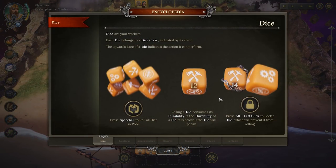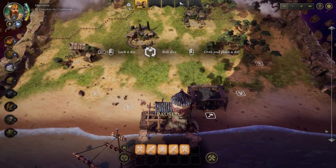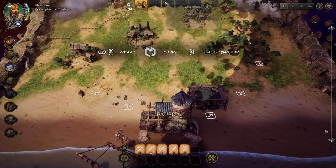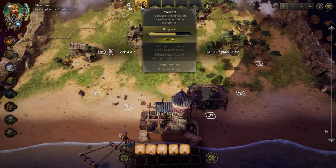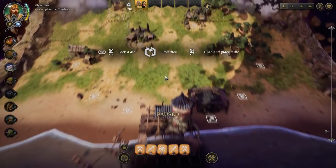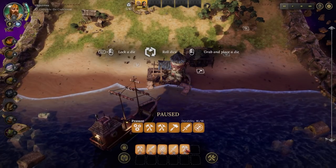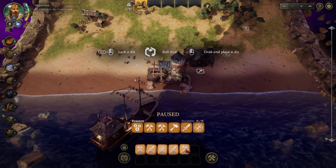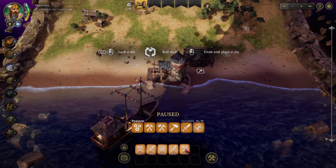Let's check out first steps. Dice are your workers. Each die belongs to a dice class, indicated by its colour. The upward face of the die indicates the actions it can perform. The orange dice are your peasant dice. We also have citizens, merchants, monks, and soldiers. These different classes have independent wants and things they disapprove of. Managing their happiness is important because each class can do different things when particularly pleased or angry. The core game loop is rolling the dice and seeing what faces come up. Each die, based on its class, will have different faces. For example, a peasant has one work face, two gather faces, one build face, one defend face, and one navigate face.